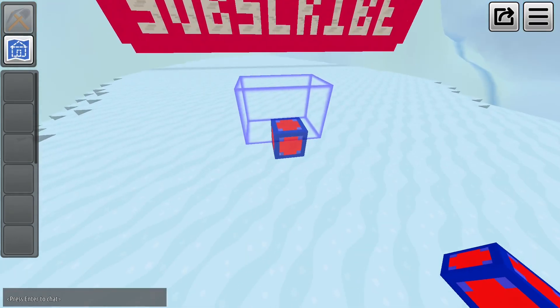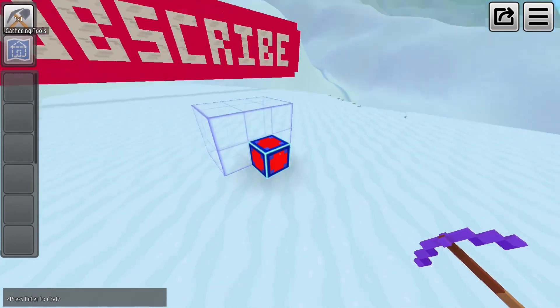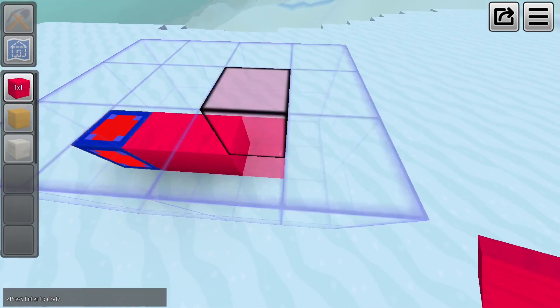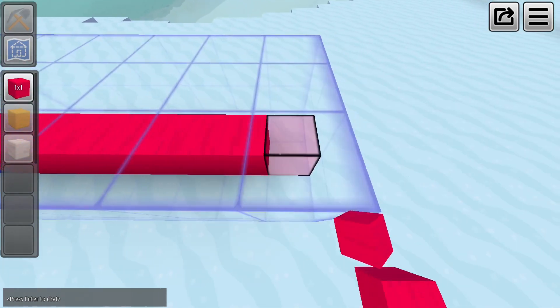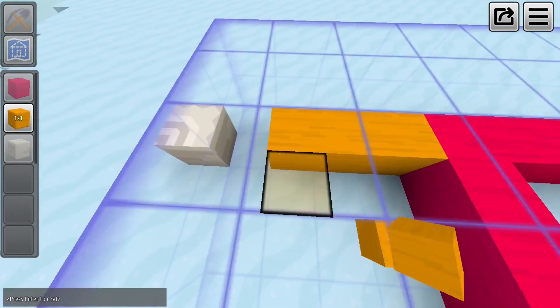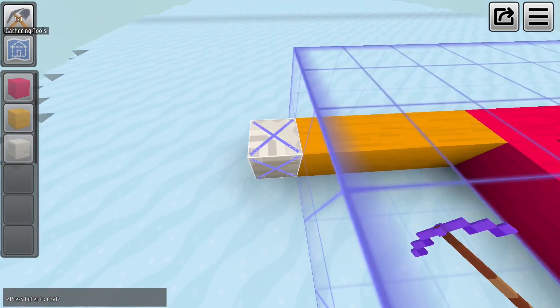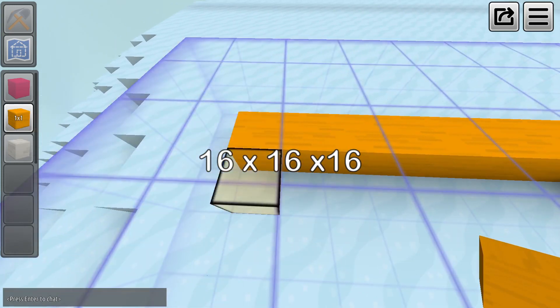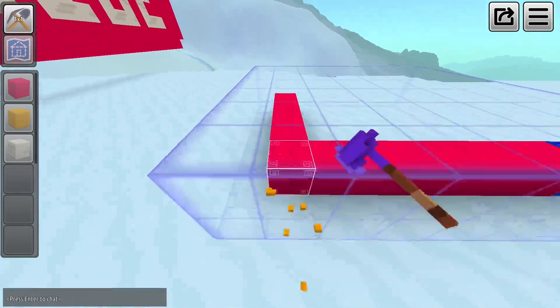Place it anywhere in your world. Now you can build inside this blue border, and everything inside you will be able to save and copy as a blueprint. As you place blocks inside the border, it will automatically expand until it hits the limit. If there are blocks in its way, it will not expand. Maximum size is 16 by 16 by 16 blocks.